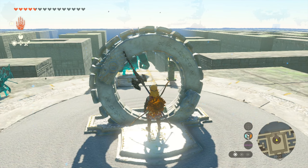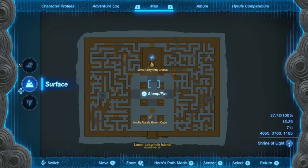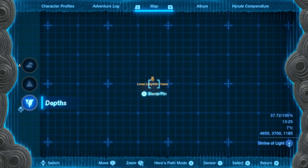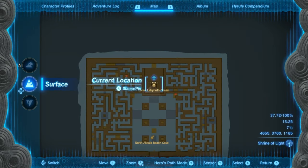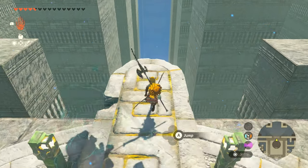Hey folks, I wanted to show you how to unlock the depths in the labyrinth chasm. Essentially you need to finish the task here, and then you also need to finish the task in the sky one. And then from there, once you've done it, you'll be able to do this.